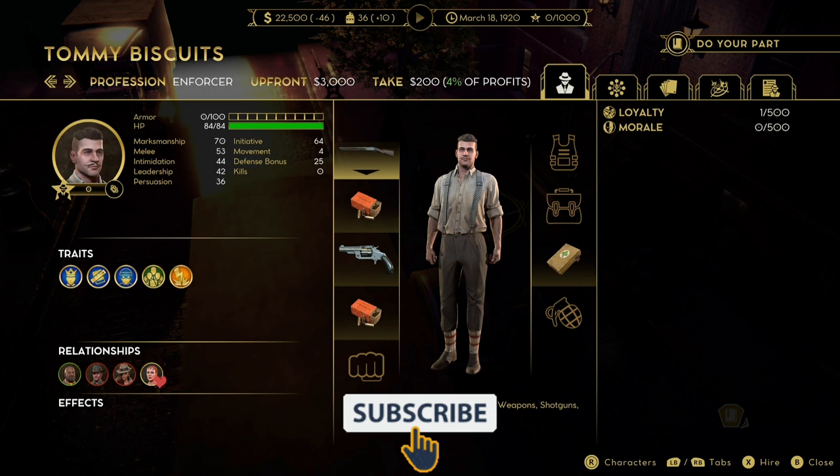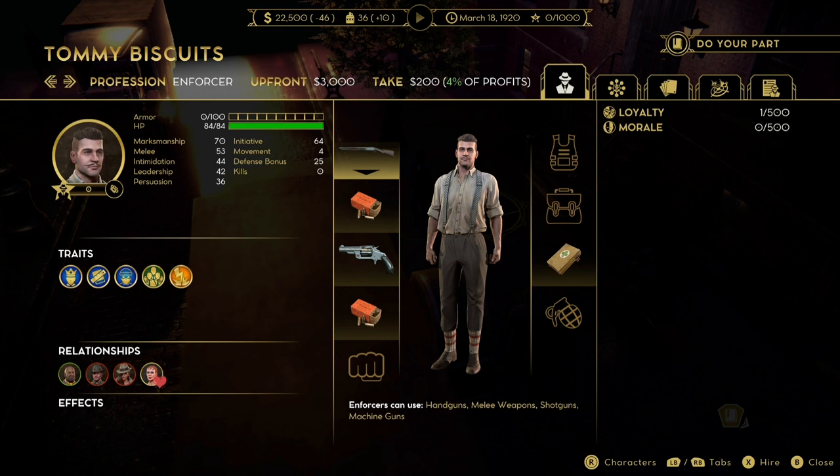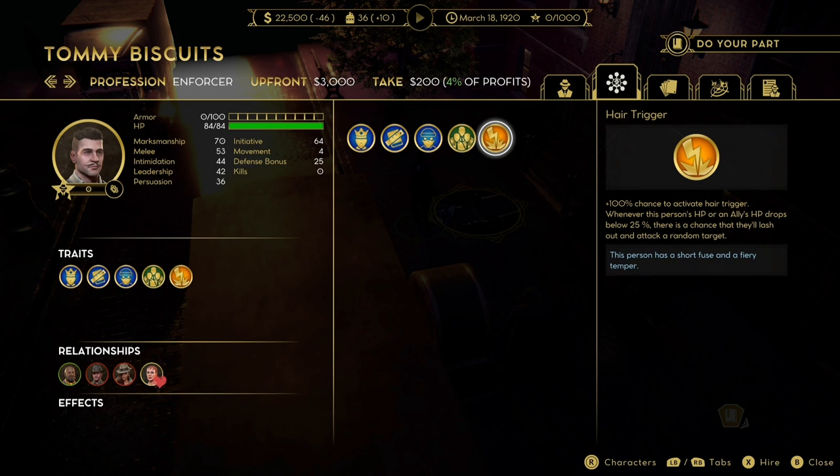Next up, we have Tommy Biscuits. He has 84 health as well and only costs $3,000 up front. He also has 70 marksman and a 25 defense bonus. The reason I like him is his trait: Hair Trigger. There's a 100% chance to activate Hair Trigger whenever a person's HP or an ally's HP drops below 25%. They will basically unleash hell on anybody around them — empty a rifle clip, fire a shotgun, run up to smack someone, or even heal people. Hair Trigger is a lifesaver and can be a game changer.